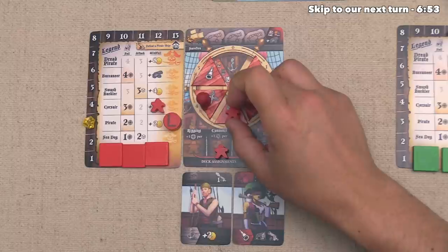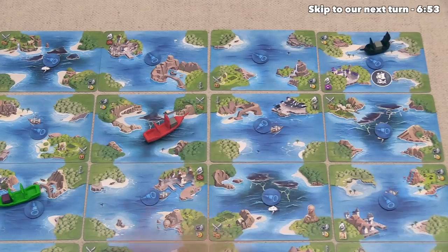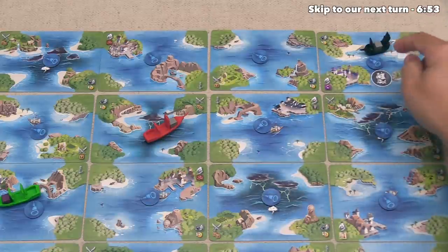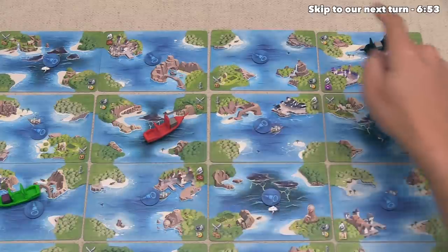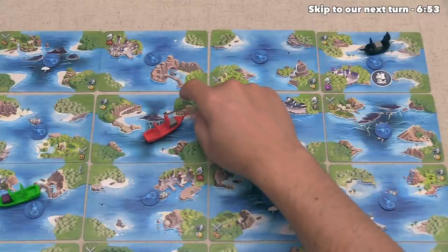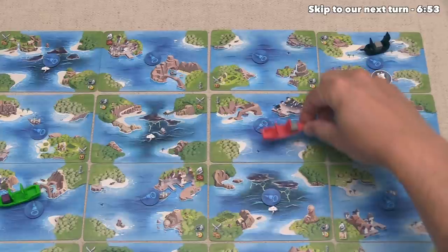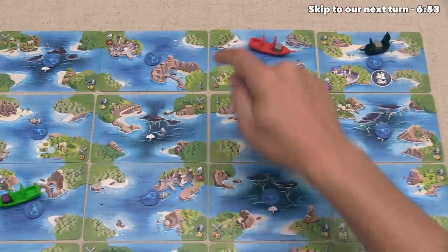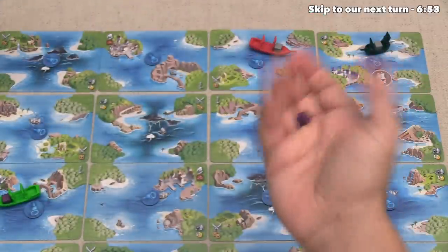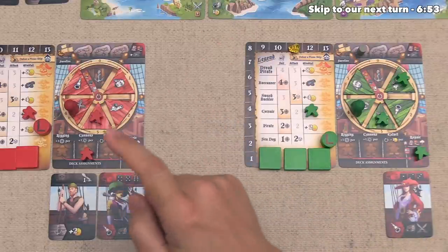We can pull one of these deckhands from a pair to do that skip action, and now we can sail. Since we are now a pirate, we can sail twice. My plan is to get over here to attack this merchant on our next turn — they have a gunpowder resource, which would give us two gunpowder that will hypothetically trade in better once the blue player sells their coffee. We go one, two, and then do our plunder action. We can only pull one cube, and it's going to be a rum. We add that onto our ship, and with no triggered bonus actions, our turn is over.